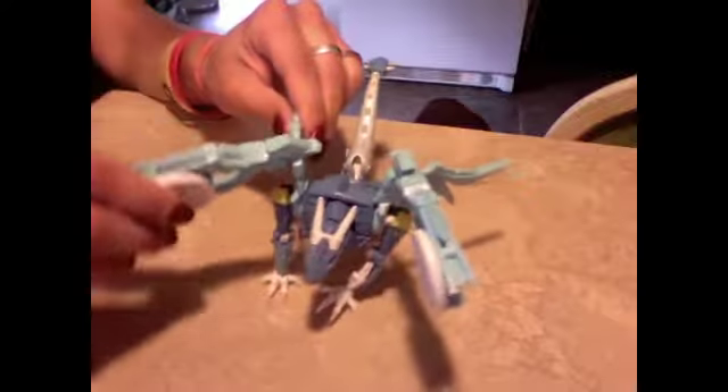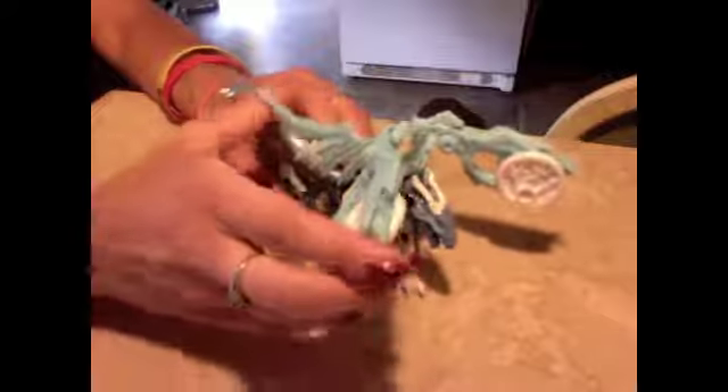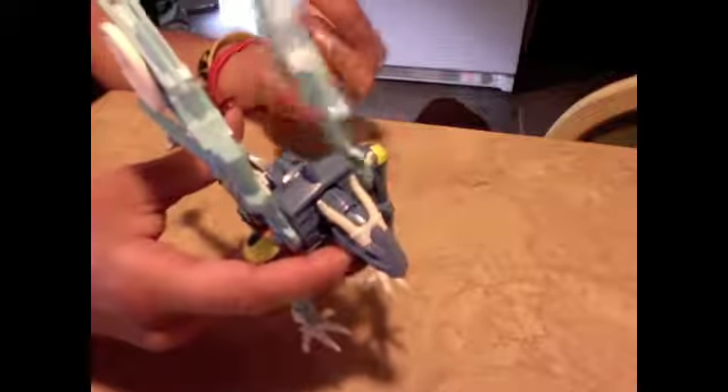The wings kind of can do this — they bend here. I'm not entirely sure why, just more articulation I guess. But the wings kind of move around a lot, and the joints in my wings are kind of loose, so his wings kind of like to fall and just sit there.